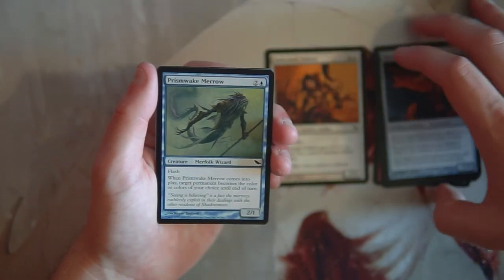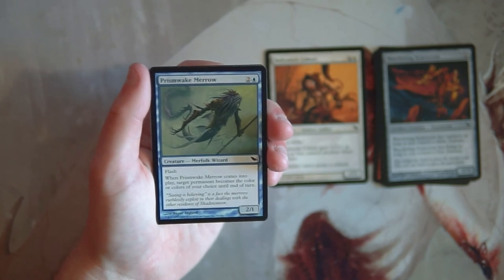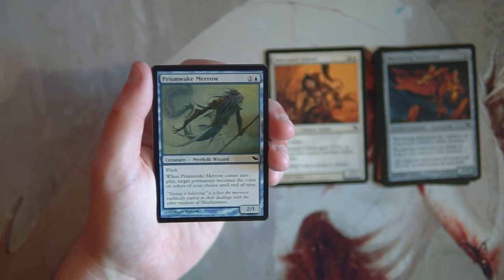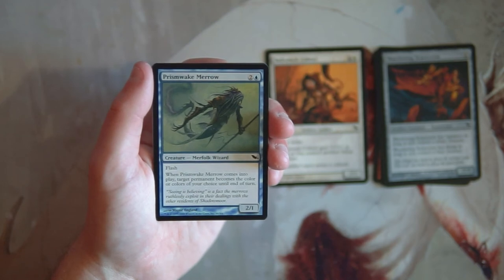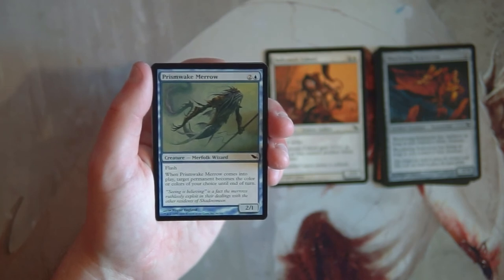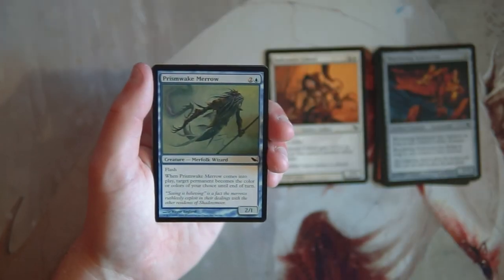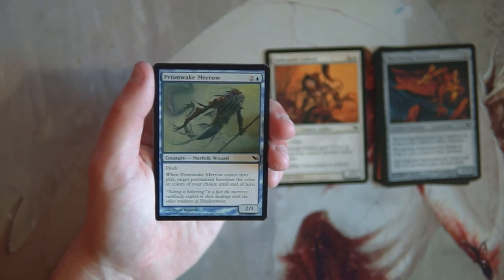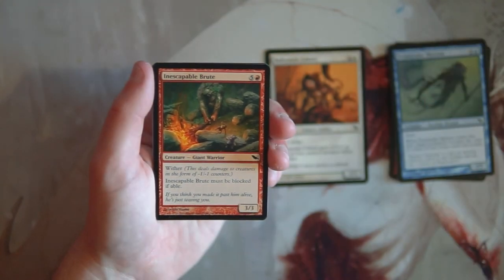Prism-Wake Marrow is a 2/1 for two and a blue with flash — at instant speed, when it comes into play target permanent becomes a color of your choice until end of turn. I don't really like cards like this. Changing the color of something has niche uses but in general is just okay — you change the color, now what? I do like that it has flash as a surprise blocker, but I like the cohort better overall.